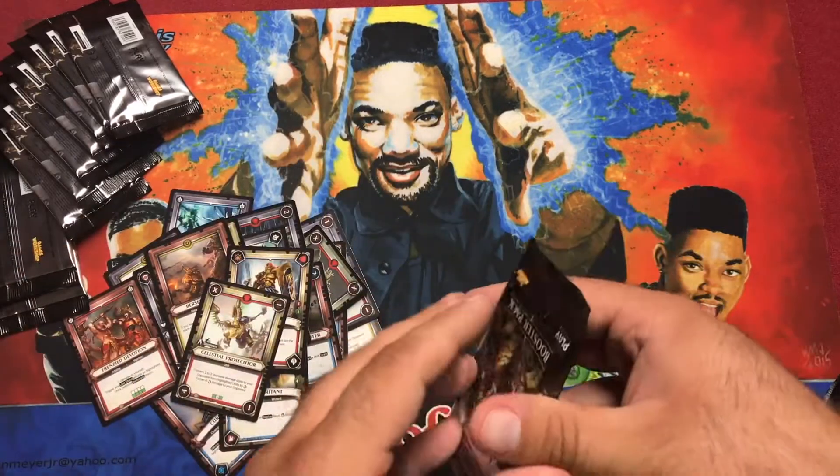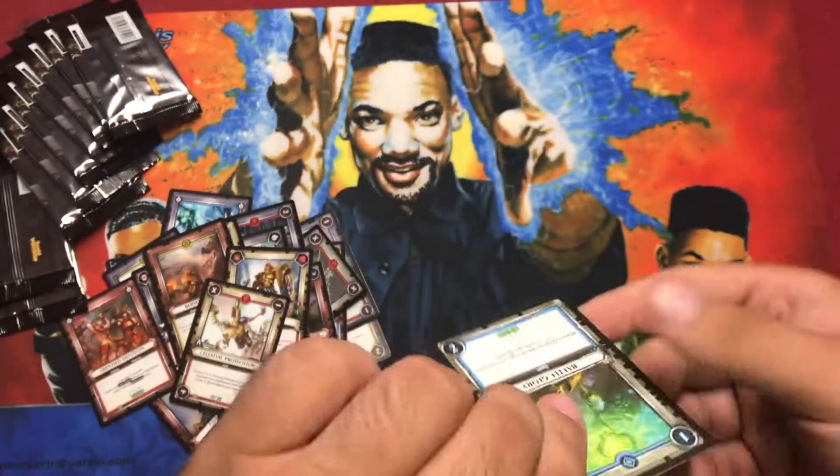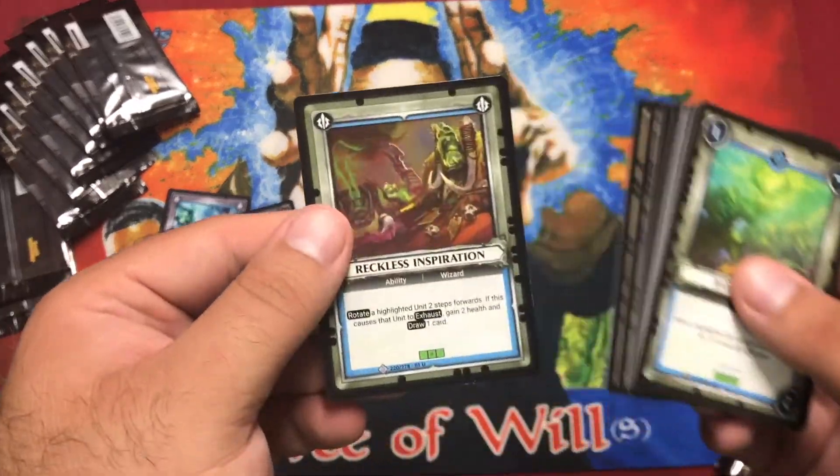Another foil Blood from the Blood God — I love that card! I would love that again. I actually want to foil out as much of my deck as possible, and I want a lot of that.